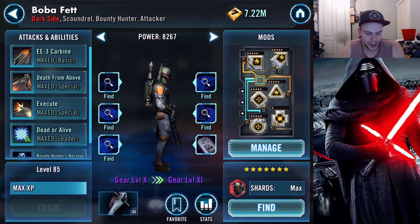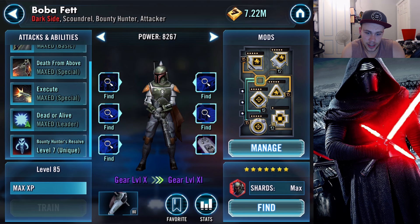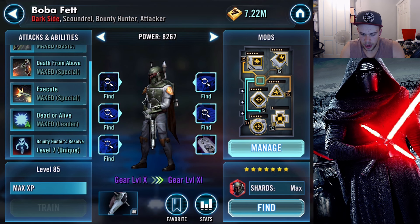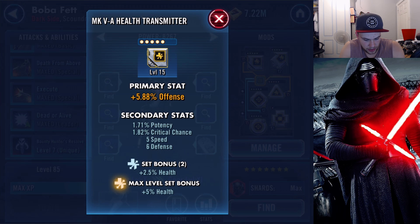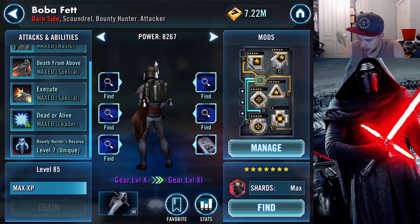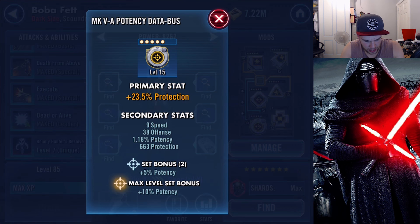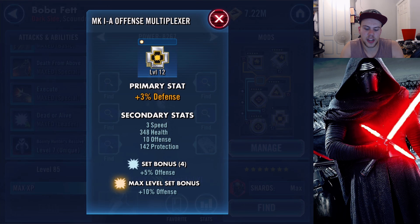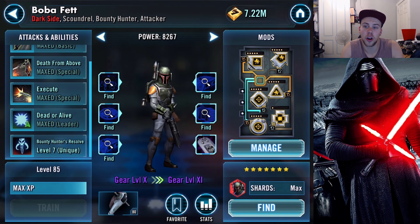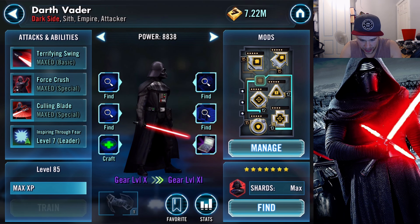Boba Fett — once again all of his abilities are maxed out except for Bounty Hunter's Resolve, the Zeta. He's gear level 10. I went for a bit of speed on him too: 5 speed, 14 speed, no speed there, no speed there, 9 speed and 3 speed — just to try and get the ability block off as quickly as possible against some of the more scary enemies.